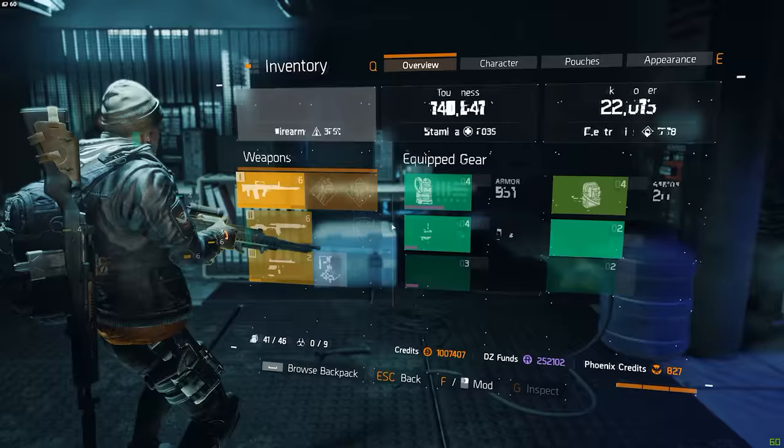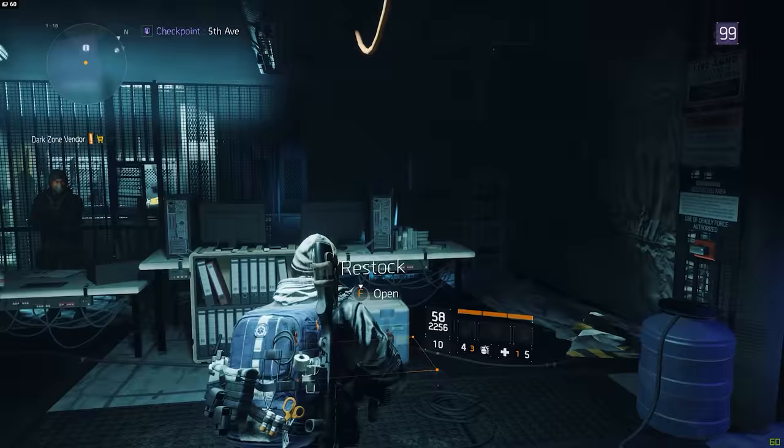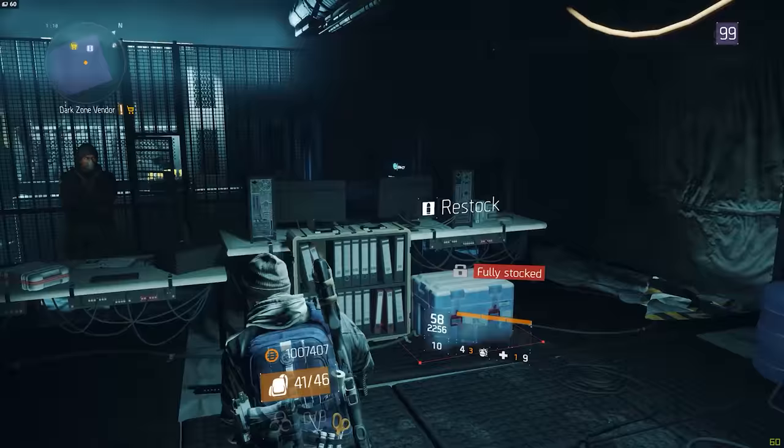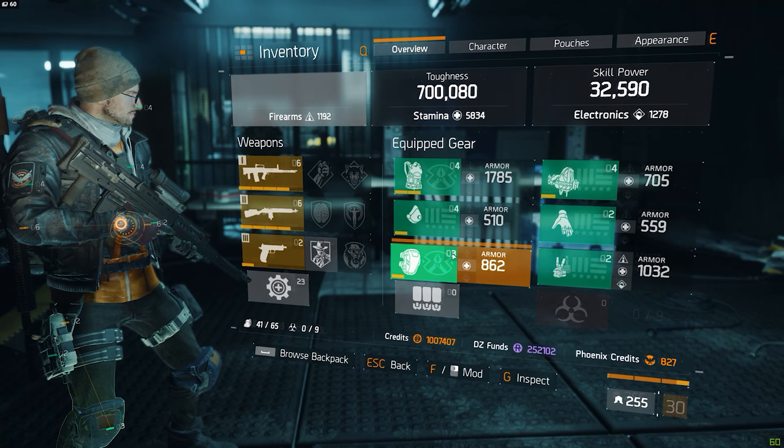Then for the medkits I swap gear once more and open the box a second time — this time I am wearing two-piece Alpha Bridge equipped with the paramedic backpack as well, resulting in a total of nine medkits on top of the extra ammo that I already had. This whole gear switching thing is pretty annoying and it's a lot of effort for just restocking — it probably takes me around 20 seconds to restock instead of just pressing the button, but I actually think it's worth it because you have to restock a lot less often.